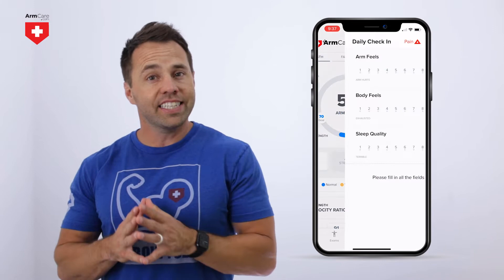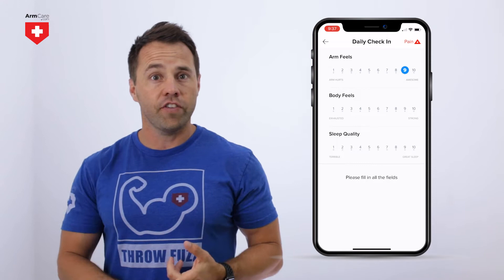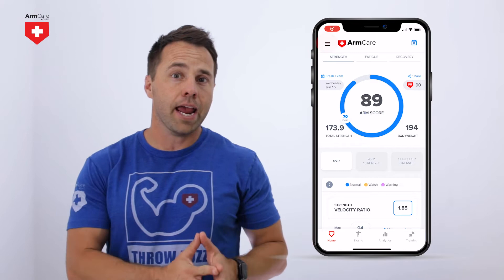On the top right corner, you will see the calendar icon bouncing when you first log into the app. This is the daily check-in. Please complete this quick wellness survey every day, whether you're throwing or not. It asks three questions on a scale of 1 to 10: How does your arm feel? How does your body feel? And how well did you sleep? Please be honest, as this will customize your arm care to help you feel better.